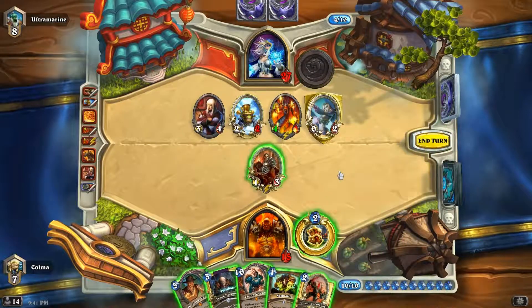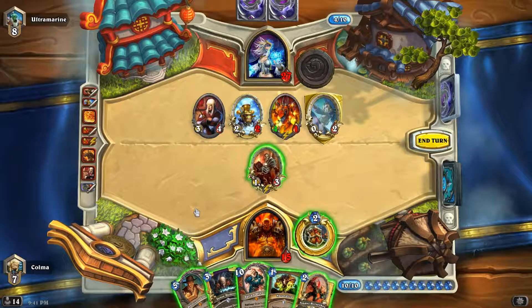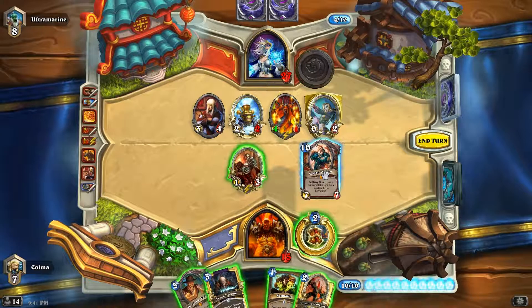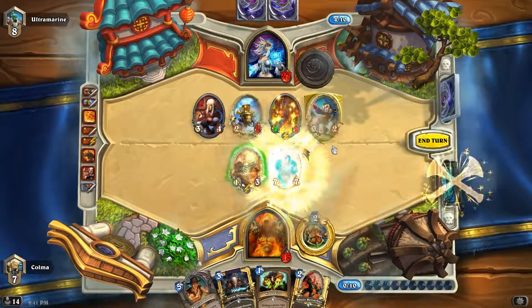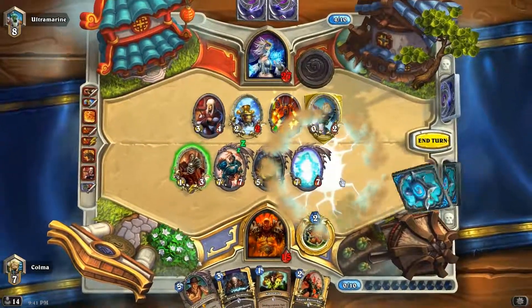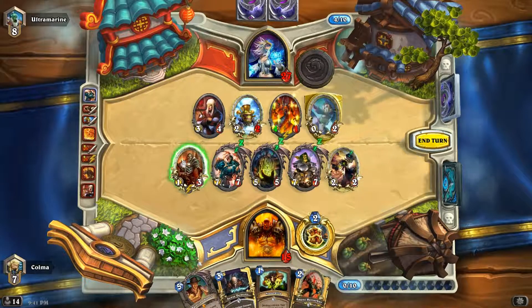Playing Naturalize — that's just really scary because it gives her more chance of drawing the Fireballs she needs. This is actually really bad. Come on, Varian — you need to give us Grommash. We already played both of our Belchers. What are we gonna get? A Lorewalker Cho, Dr. Boom. That's good stuff, but I'm just afraid it's not enough.